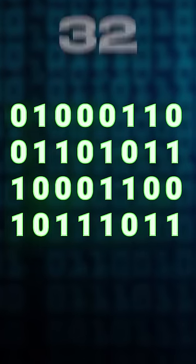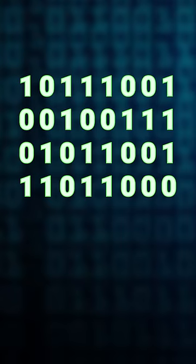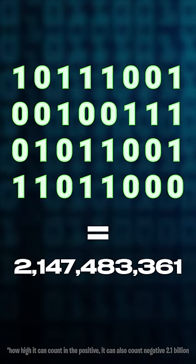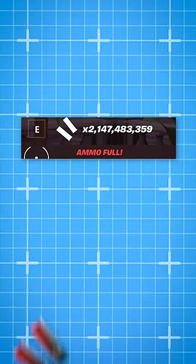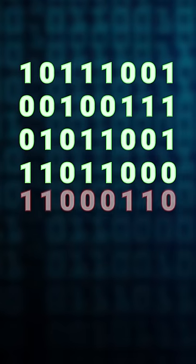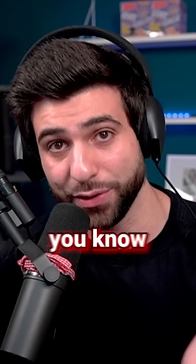Fortnite's ammo is counted with 32 ones and zeros, and this number is just the number of combinations those 32 ones and zeros can make. So the 2 billion ammo you're seeing is basically just a glitch in the code that tells Fortnite to drop a crazy amount of ammo, but it can only count up to 2.1 billion because it just doesn't have enough ones and zeros to count any higher than that. So now you know.